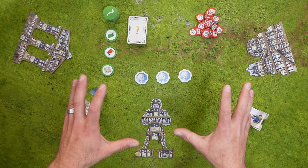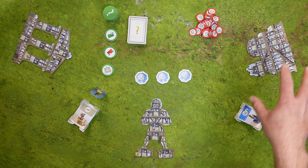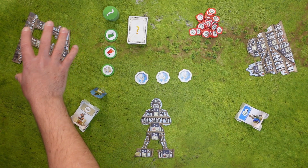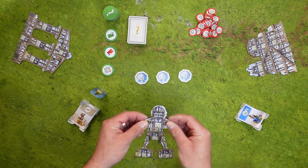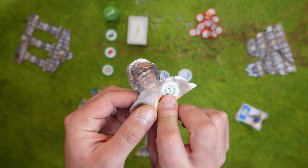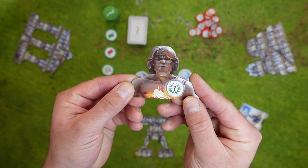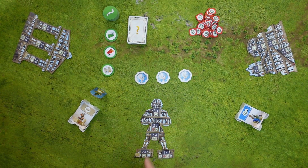At the start of the game, each player either at random or by choice selects a wonder to construct and places it in front of them. These wonders consist of two sides: one that is unfinished and the other that is finished. You should place the wonder with the unfinished side facing up.